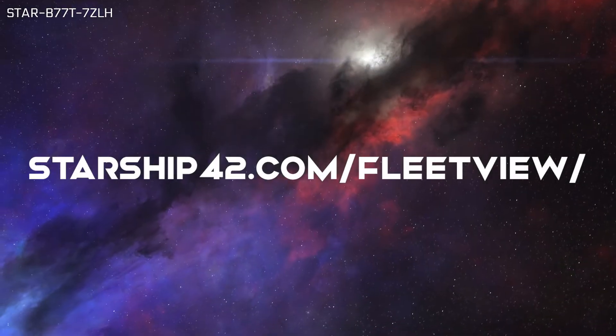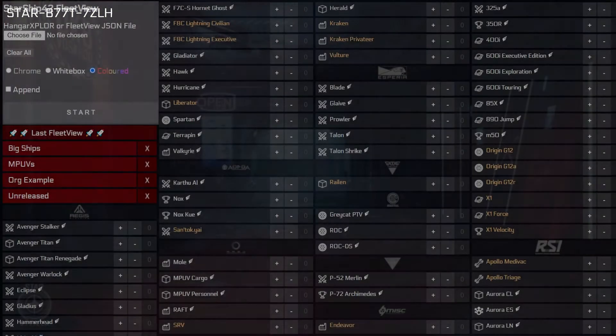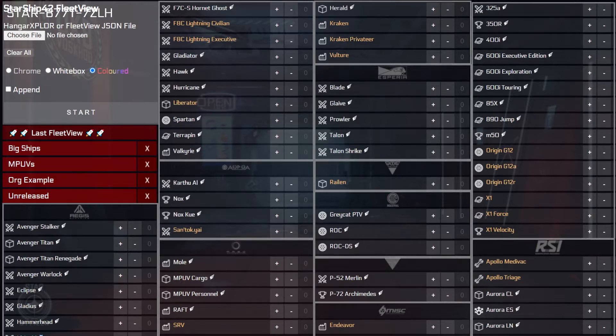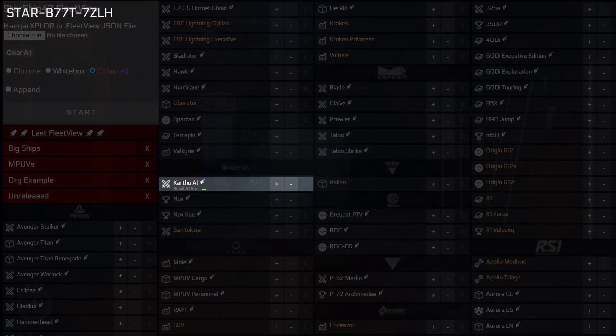Start by navigating to FleetView using the web address provided in the description below. When you arrive at the tool, you will first be on the selection screen where you can provide a list of ships you would like to visualize. This screen contains a list of every ship officially announced, organized by manufacturer. Taking a look at the row for an individual ship, we can see information about that ship, which can aid players who are exploring different options for their fleet.